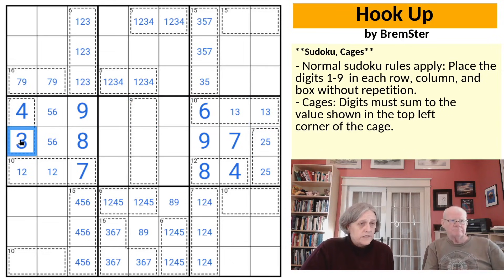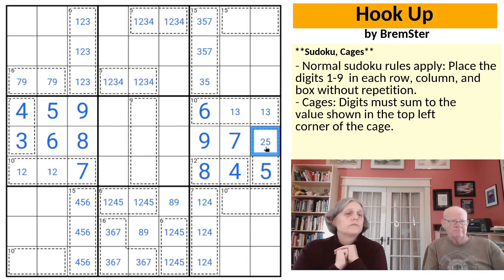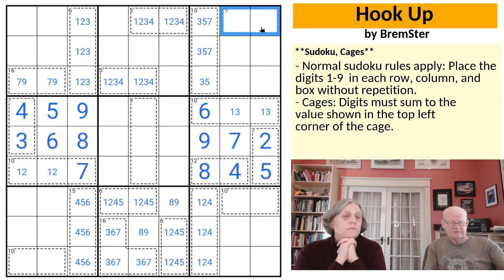The 6 in row 4 also looks left. The 1, 2 pair in row 6 looks right. What beautiful construction — this is just flowing so beautifully. The 15 cage in box 3 can no longer be a 7, 8 because the 7 is used up, so it's a 6, 9.